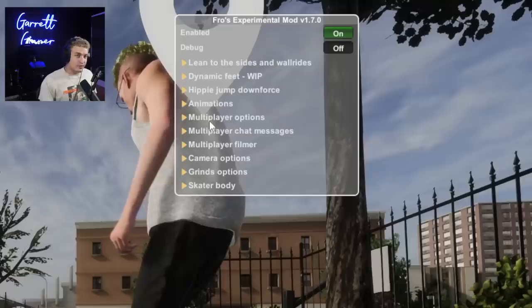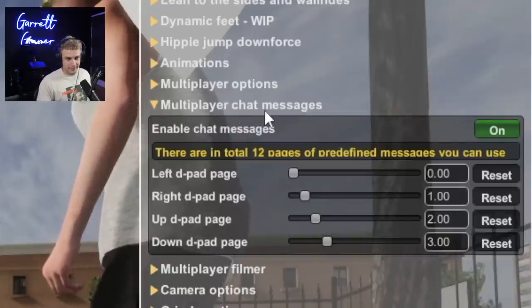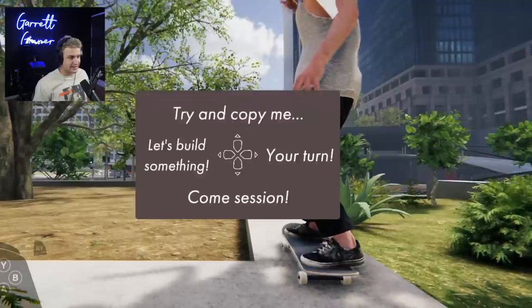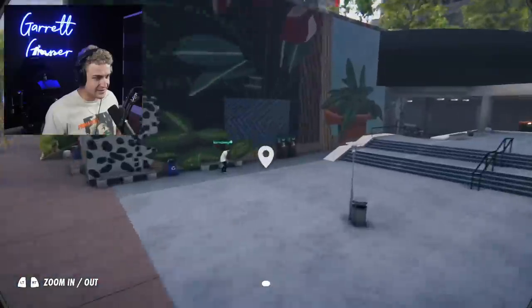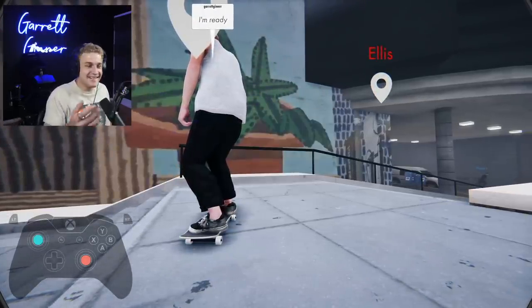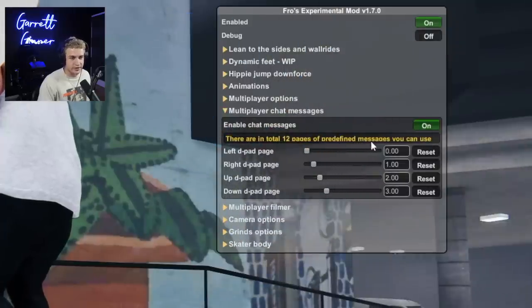Then we start getting into the multiplayer stuff, which is super interesting. Multiplayer AFK timeout, disabled multiplayer pop-up message — pretty self-explanatory. Multiplayer chat messages — I've never seen anything like this in Skater XL. If we join into a random lobby and I push the D-pad, you have commands you can activate and they'll pop up as little chat bubbles out of your character's mouth. You can do things like 'what's up' or 'I'm ready.' There are 12 pages of predefined messages, and you can adjust sliders to give them different options.